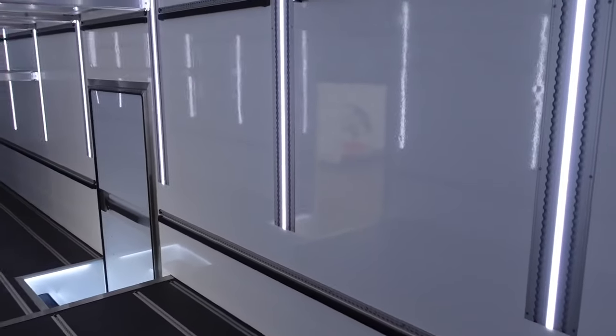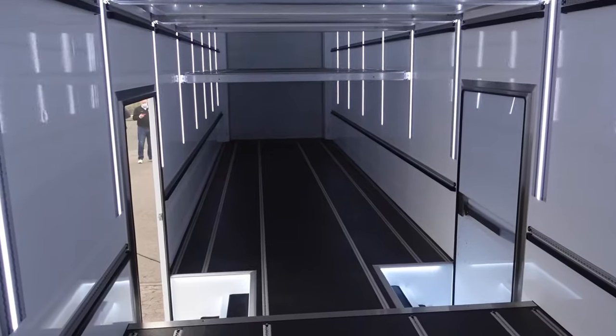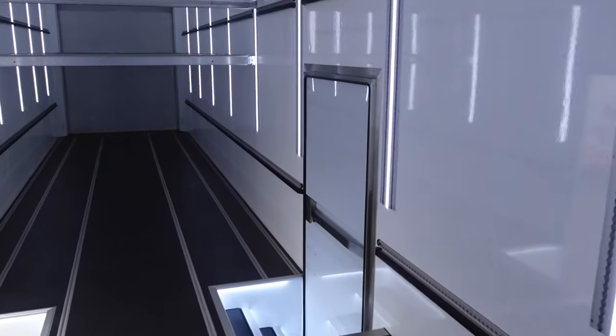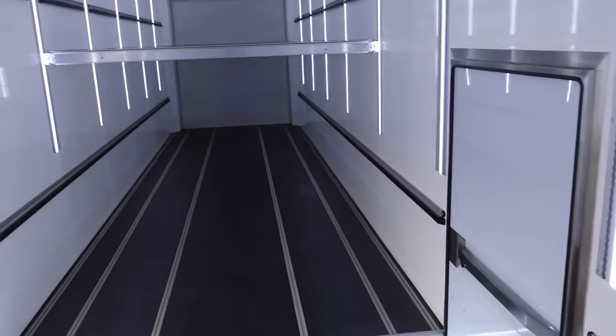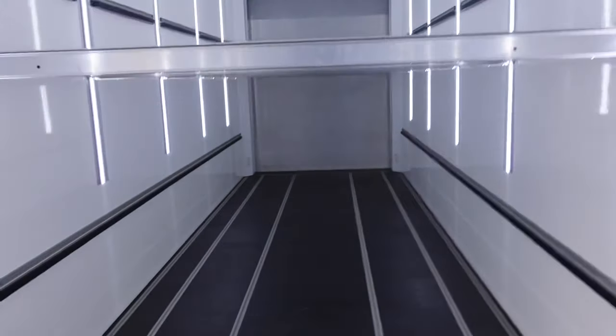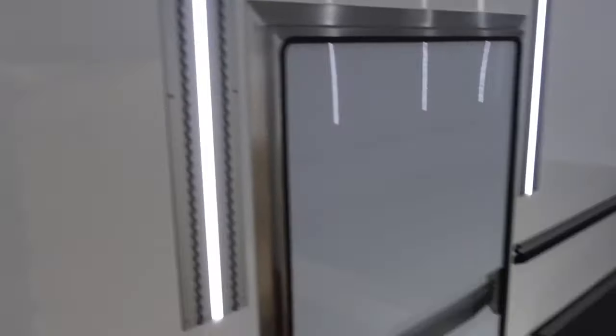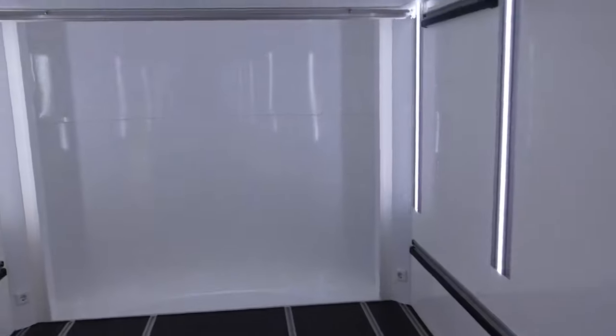We're now inside one of these racing trailers. Just look at how insanely cool everything looks in here — all the white with the LED stripes, and the amount of space is just ridiculous. You have two levels which you can simply adjust to get as many cars in here as possible, and you have the normal stairs and two doors on each side so you can get in and out easily.